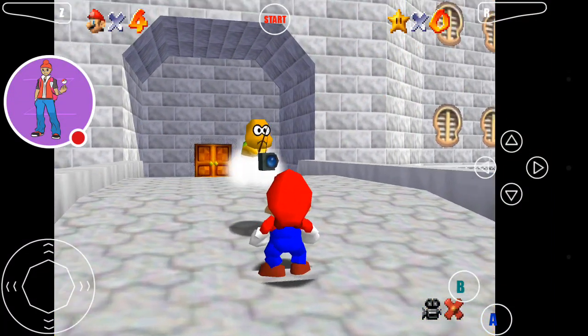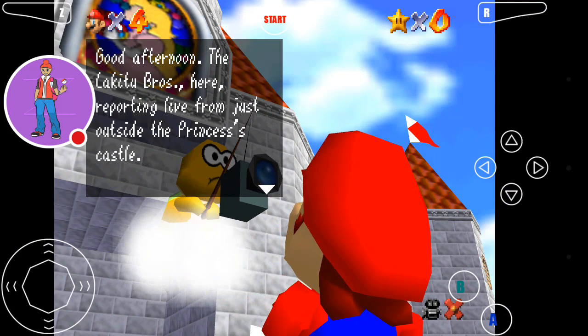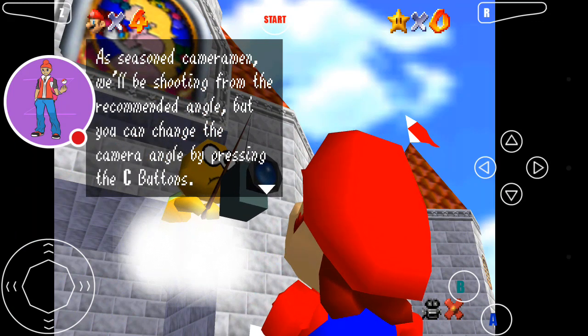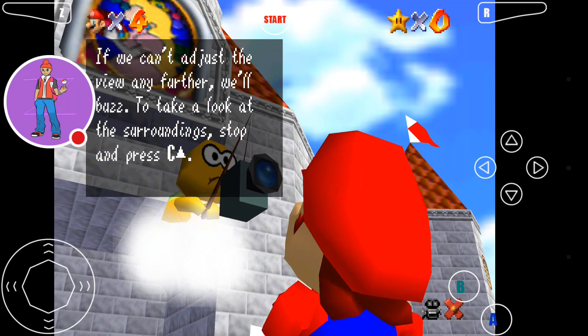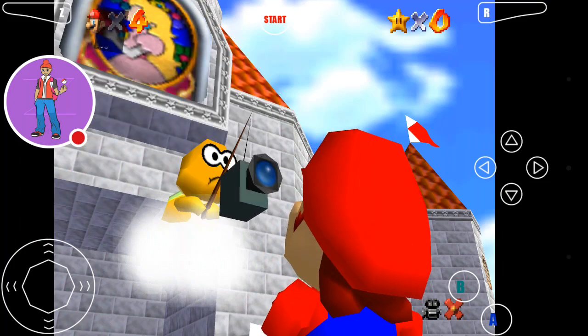There's Lakitu. Good afternoon — the Lakitu Bros here, reporting live from just outside of the princess's castle. Mario has just arrived on the scene and will be filming the action live as he enters the castle and pursues the missing power stars. As seasoned cameramen, we'll be shooting from the recommended angle, but you can change the camera angle by pressing the C buttons. We'll take a look at the surrounding area — stop and press C up. So they don't have a C button on the emulator, but I'll find out what it is. Press A to resume play. Switch camera modes with the R button. Signs along the way will give instructions. And reporting live, this has been the Lakitu Bros.